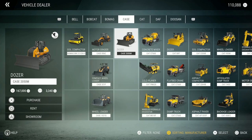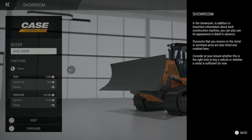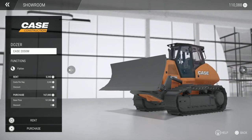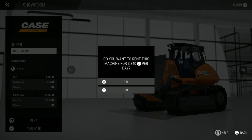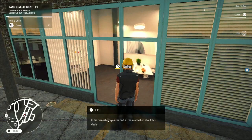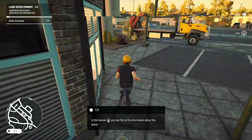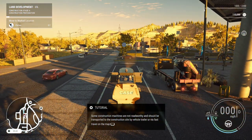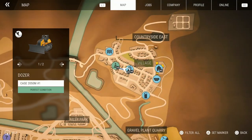In the showroom you can see the vehicle's appearance in detail and any discounts on rental or purchase price. Right now there's no discount — but look at how you can actually view it like this, that's nice. We're going to go ahead and rent this dozer for 3,340 dollars a day. We just rented it — where is it? Oh, it's parked right next to me. Some construction machines are not road-worthy and should be transported via trailer or fast travel — we'll fast travel to the construction site.